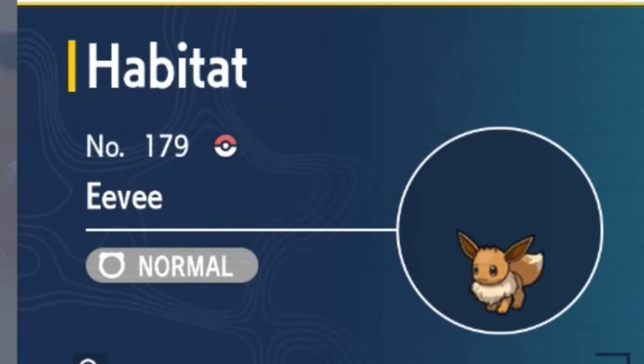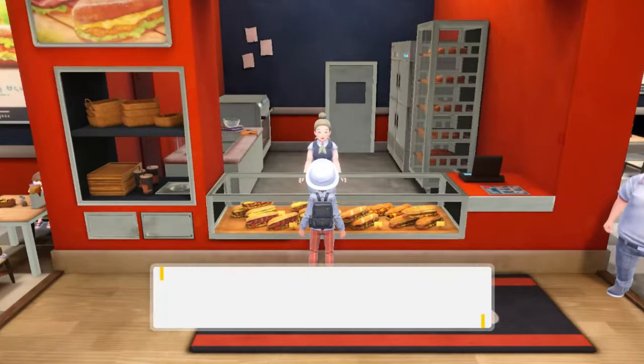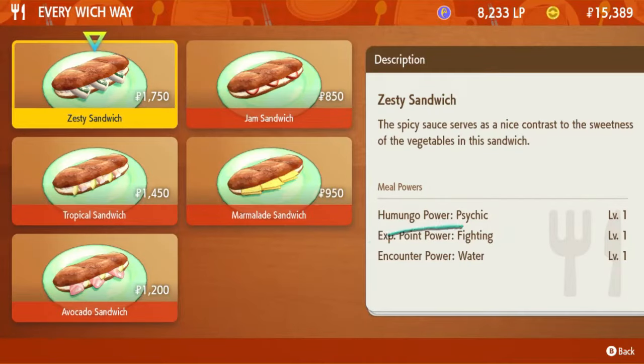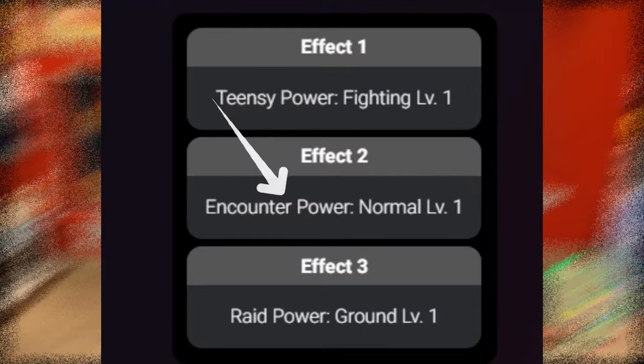Eevees are a normal type Pokemon, and I knew that sandwiches will boost the encounter power for certain Pokemon types. So I started looking for sandwiches that would boost the encounter power for normal Pokemon. I found that the ham sandwich would do the trick.